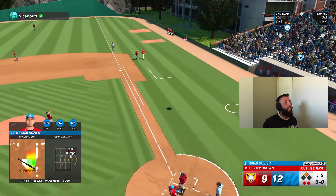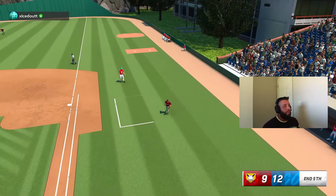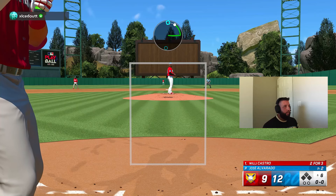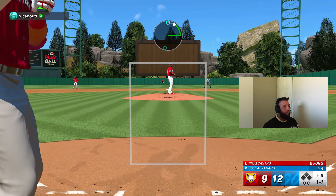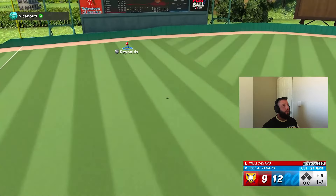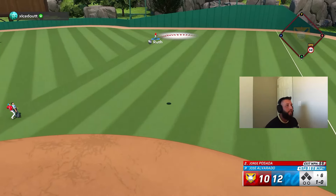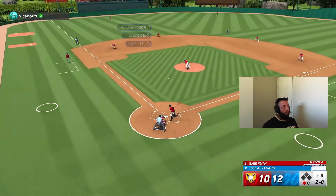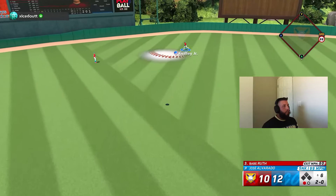Dozier's fifth plate appearance in five innings. I can't hit with Dozier, sorry — that wiggle just ain't it for me. He wasn't gonna crack the squad anyway; I don't think his attributes are good enough, and this just seals it. One ball, one strike — what a swing, one down. Jammed him up, beautiful — two down.